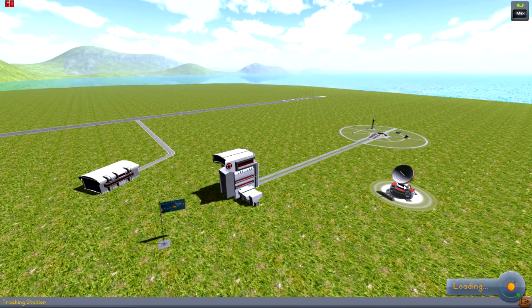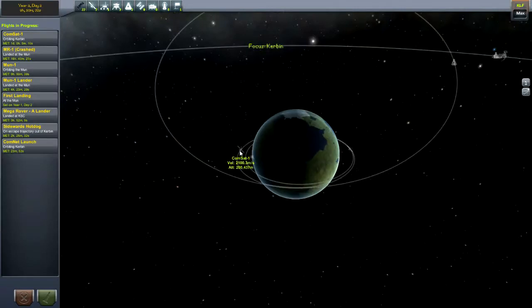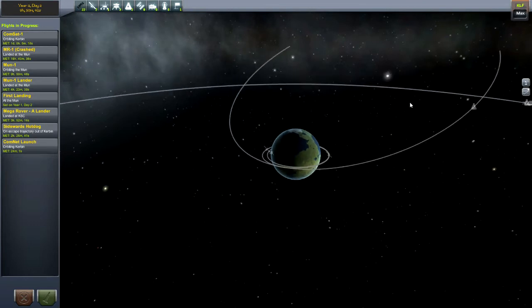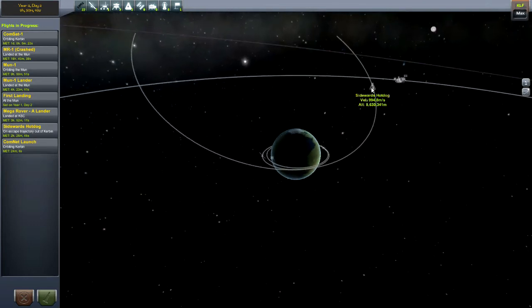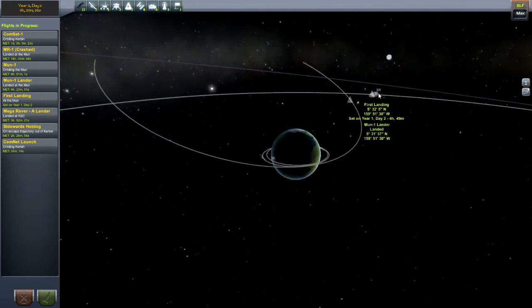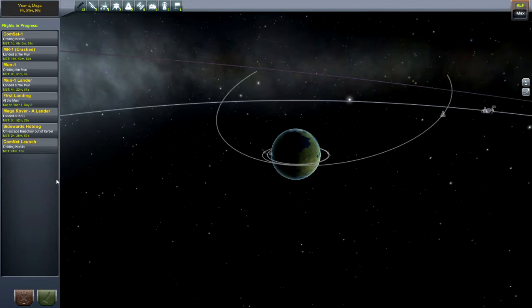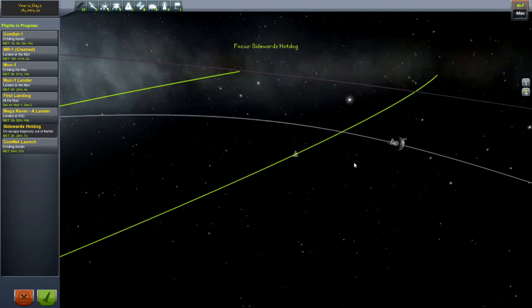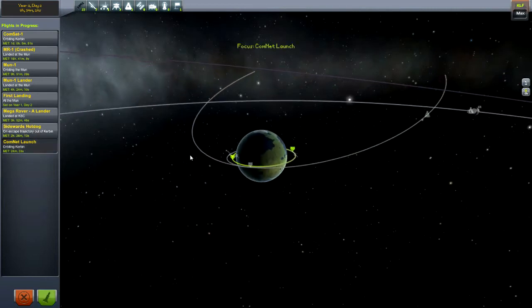Let's go out into the tracking station and check out what I have in progress. I have the comm sat, that's a lander, this is the comnet launch. And then the other thing that's in progress of course is the Sidewards Hot Dog — my ill-fated live stream real-time moonshot. I've got a couple of things on the moon there already. Let's go over to the comnet launch — actually no, it's on an escape trajectory, let's see how close this is. We're gonna go to the comnet, that's what we want to do.